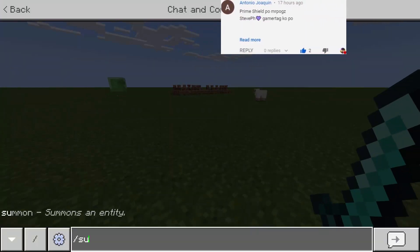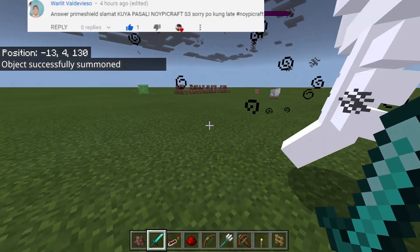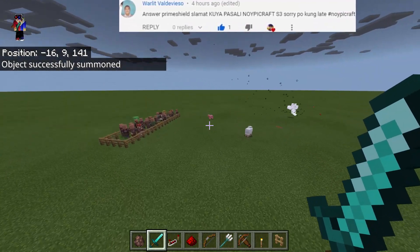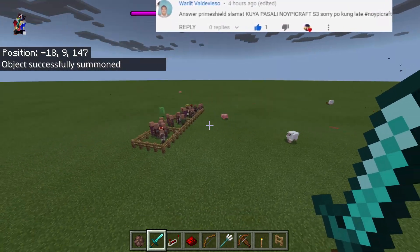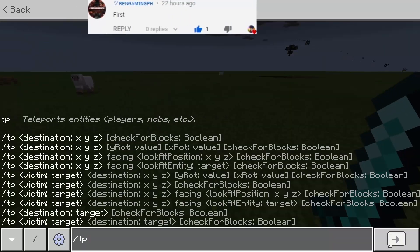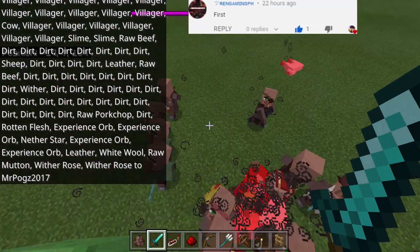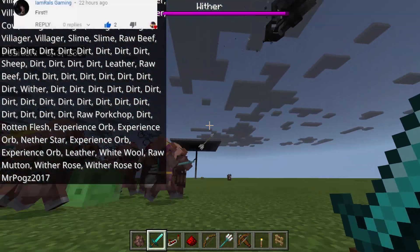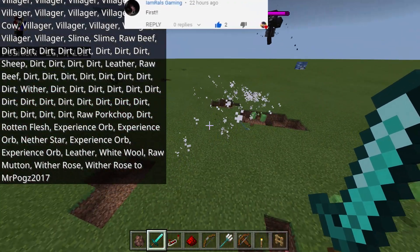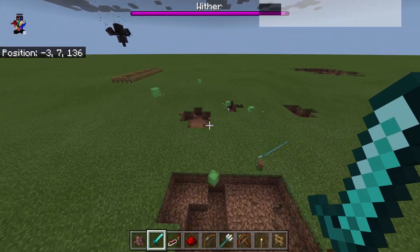Now let's find out — let's summon the wither here. So it's gonna be a wither versus the villagers with different weapons. So 20 villagers this time because they have different weapons. And what we're going to do is to TP all of them here. There we go. Oh my goodness, look at that — that is so awesome! What just happened? Oh my goodness.